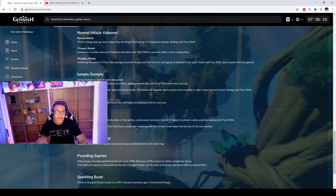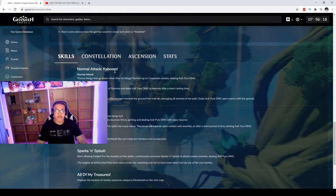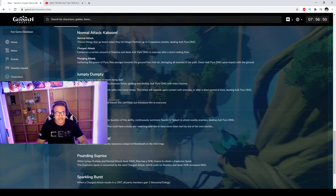Let's go to her stats real quick before we get into what gear is best for her. Her normal attack 'Kaboom' performs up to three explosive attacks dealing AOE pyro damage. The charge attack consumes stamina just like every other charge attack in the game and deals AOE pyro damage after a short casting time. Her plunging attack gathers power and plunges to the ground dealing AOE pyro damage to surrounding enemies.